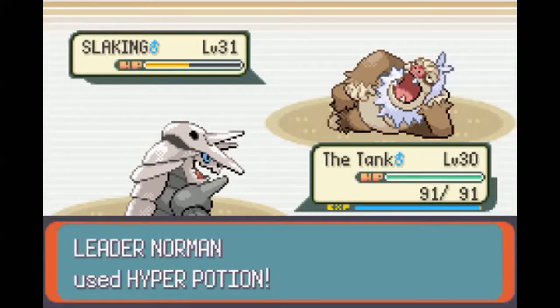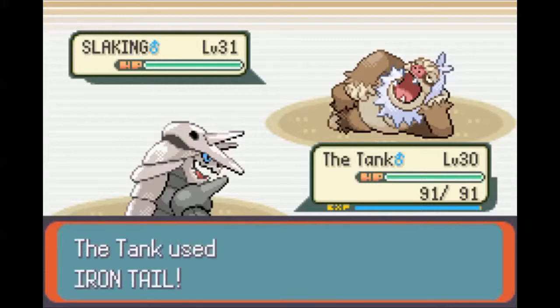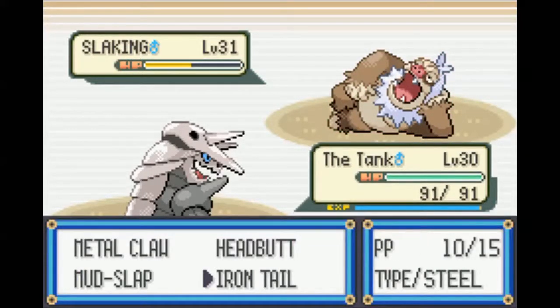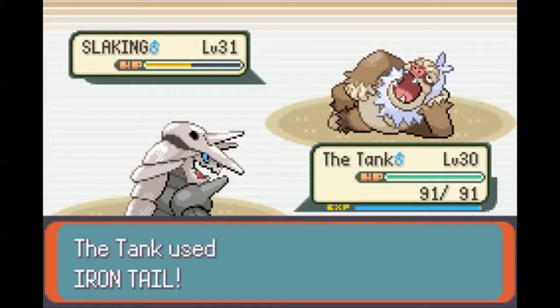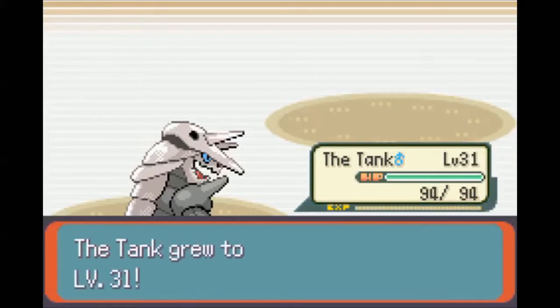Let's see how much an Iron Tail does. Hyper Potion - and good, landed the Iron Tail. Does a pretty good amount and lowers its defense every time. And if I can hit one more Iron Tail this is over. And I missed. Damn it. Let's try it again - Iron Tail. Suck it, Slaking. Good shit, Aggron. That was so solid.